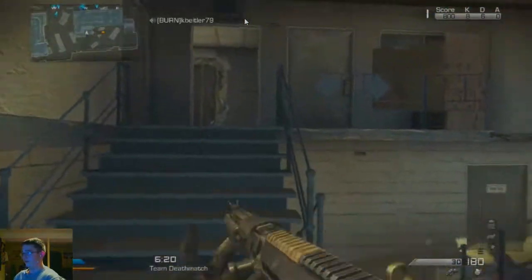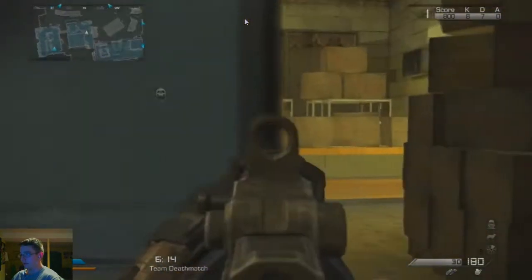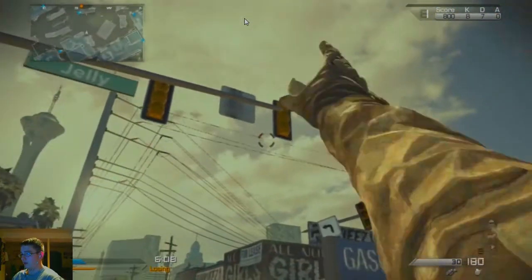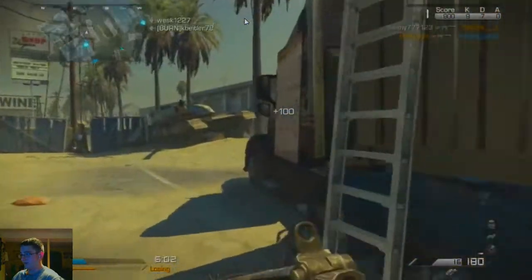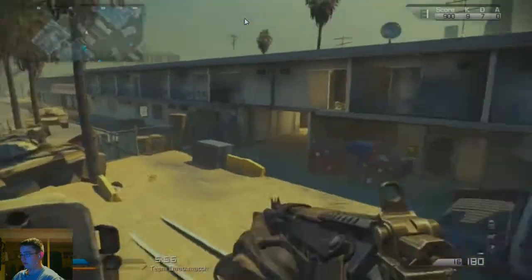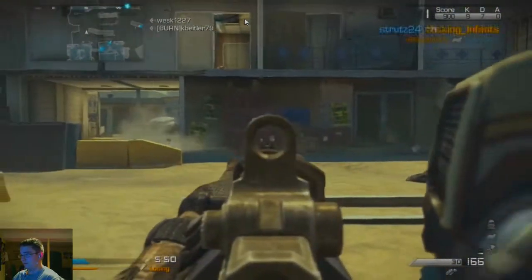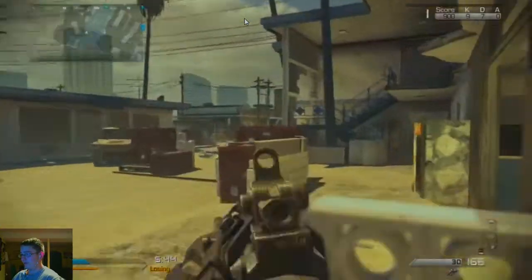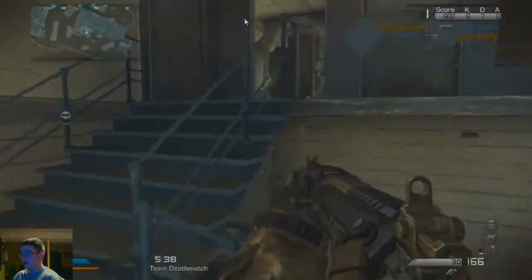Can we get up here? I haven't seen any of the new leaning options — can you lean? How do you lean? Maybe it's only on next-gen consoles or something. I think you can go up on that balcony, that's why I threw that grenade. We can go bigger, this is cool. We're still down by 10 — come on, teammates, pull your weight.